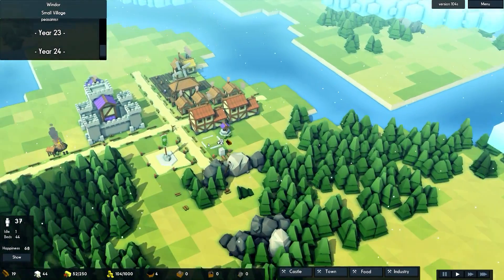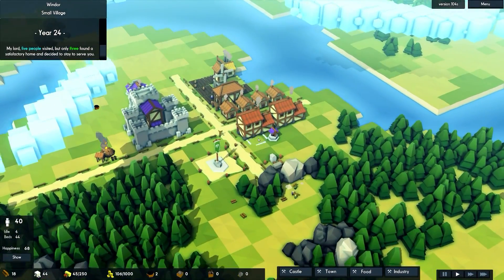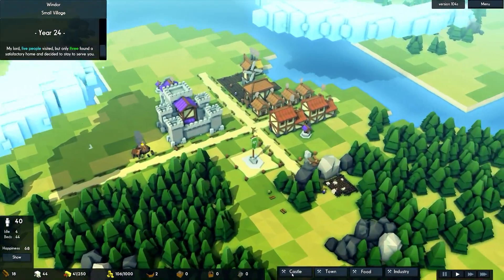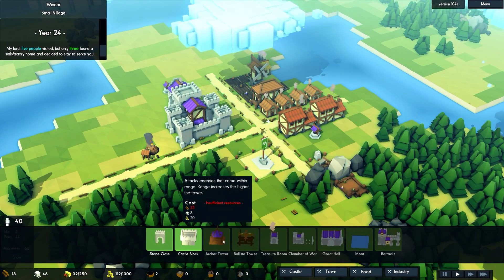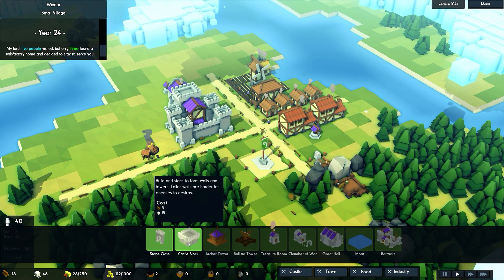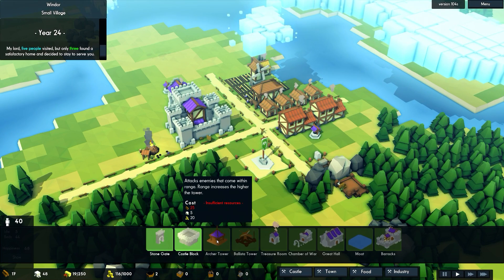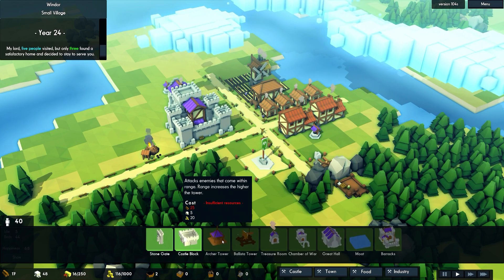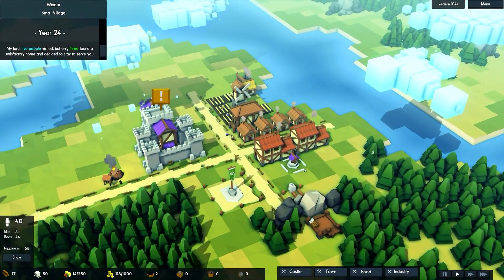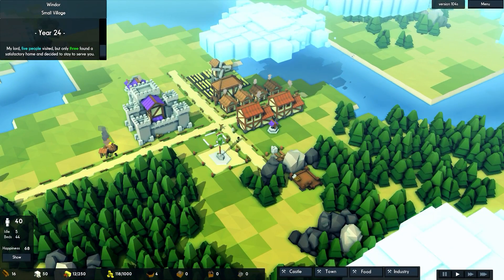Not a bad day overall — it started with a scary fire but we bounced back, finished the windmill, got a nice little bakery, and they're building a stockpile. I'm trying to figure out what to build next. An archer tower might be cool in case the dragon comes back — you build castle blocks up and put the archer tower on top. I might need a barracks first though. Anyway, thanks for watching — see you next episode!